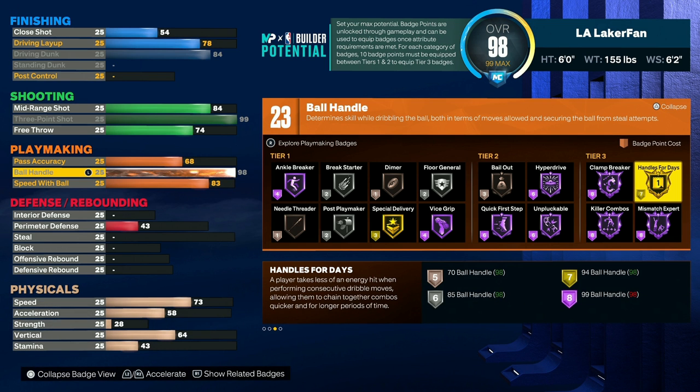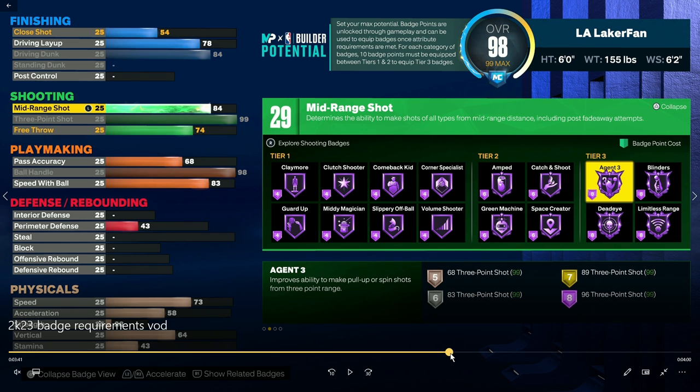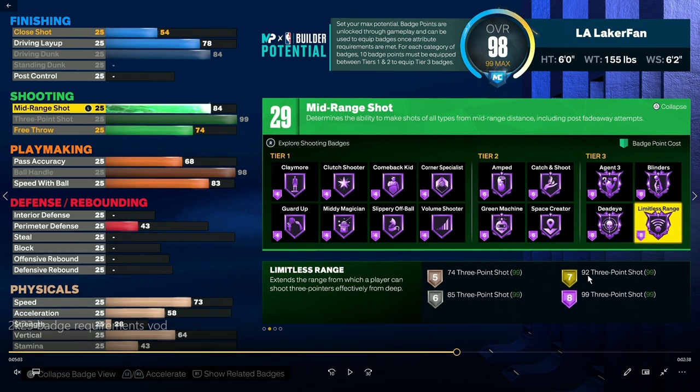As far as a guard, I think what you're gonna see a lot of people do is make something between 6'2" and 6'3". I was originally thinking 6'0" because it was gonna give you max speed with ball, ball handle, and three-pointer — and it's what all the cheeseheads were gonna do. But a lot of them are coming back to Earth and understanding that you cannot have 99 three-pointer, 99 speed with ball, and 99 ball handle. Going back to shooting, Agent 3 is gonna be gold at 89. Blinders as well — you can get a pretty solid level at 89 three-pointer. Limitless range, however, is 92, and I think this is the cutoff a lot of people are gonna go for. 92 three-pointer is looking exactly like what a lot of these guards are gonna do.